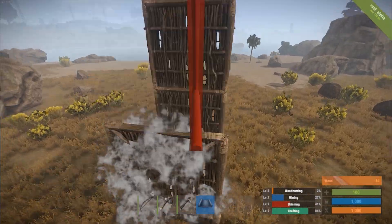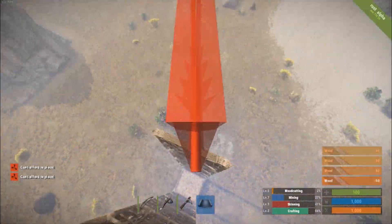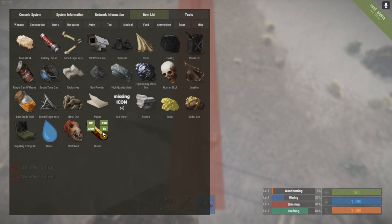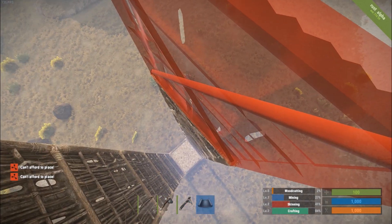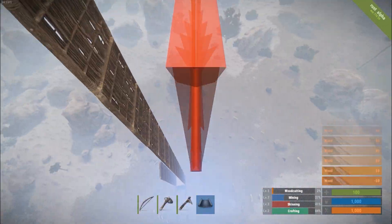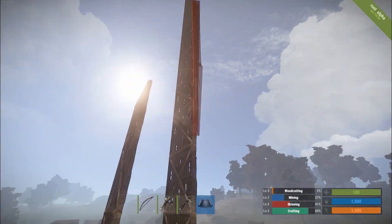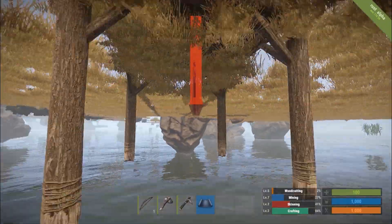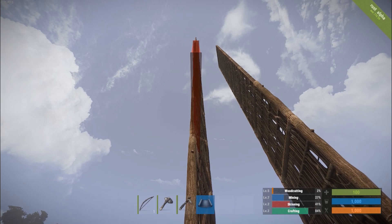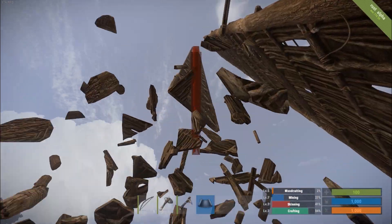Now let's build here. Need some more wood. And as you can see, we can build much higher now. Also, when we destroy the foundation, that would usually destroy everything that's touching it and holding it up — but see, these are floating now. The server stability is off, so structures no longer collapse.